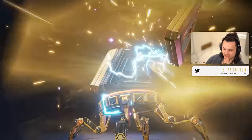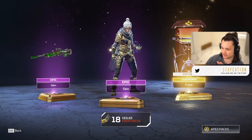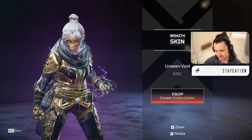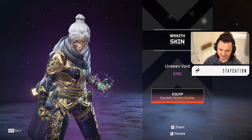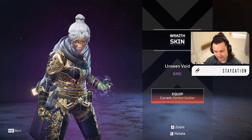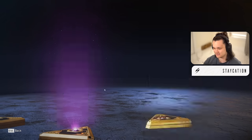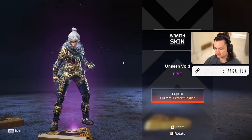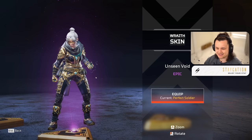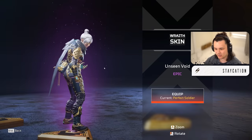I feel like in the event packs lately they've been a little bit more generous with the cosmetics alongside the event item. Look at that - we got a legendary Ash banner and that's not even from the event, but I'll take it. We got a Wraith skin - it's been a while since Wraith has gotten a skin. She's got a little masquerade on here. It doesn't compare to the legendary Ronin Shinobi samurai skin she got in the last event. The Unseen Void - I'll give this a six out of ten. The white hair is kind of cool.